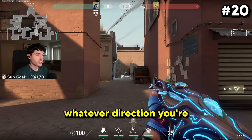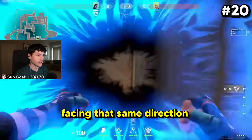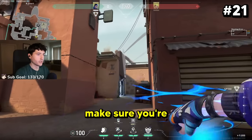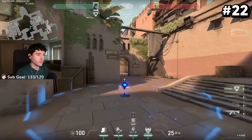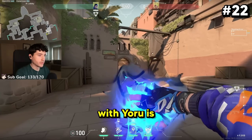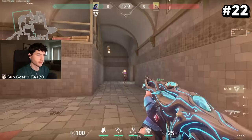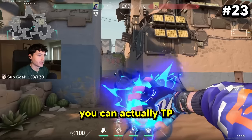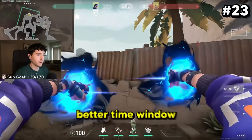With Yoru's teleport, whatever direction you're facing before you TP, you will come out of the TP facing that same direction. Before you take Yoru's teleport, make sure you're looking away from your flash before you take it. The best time to TP with Yoru is right as your flash is coming in contact with the surface. You can also TP right before your flash hits the surface to go for a better timing window.